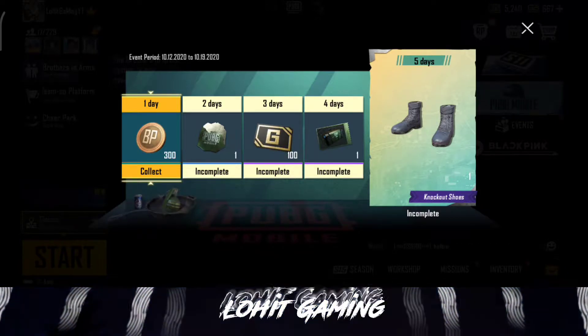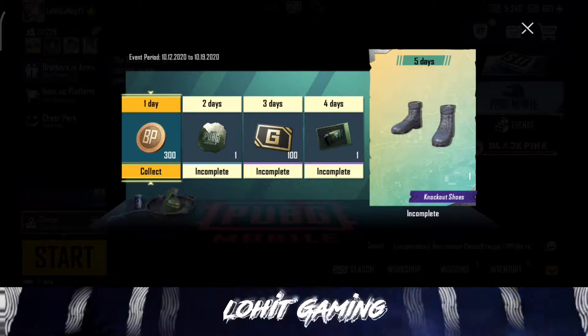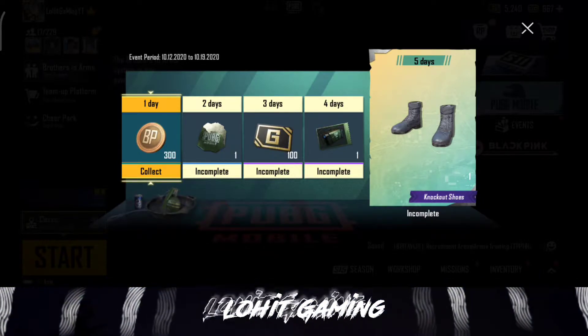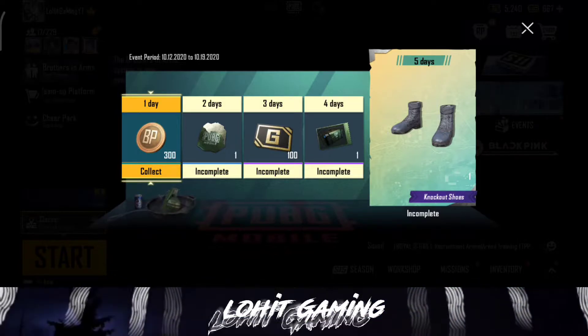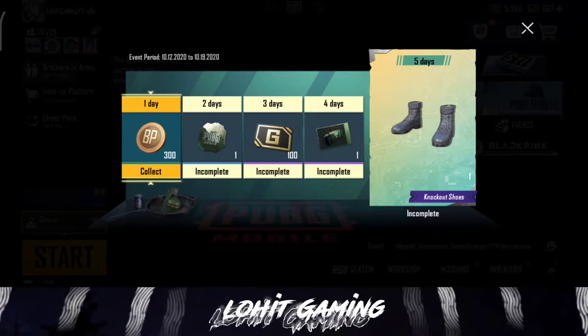So guys, if you use the first event, you already know this. That means the third part is in the event. The first part is in the shirt, the second part is in the pant, and the third part is in the shoes. All of them are also an outfit. So if you go to the event, you can go for 5 days.